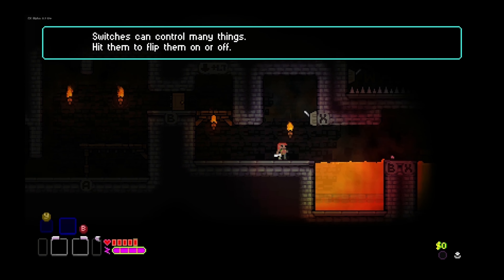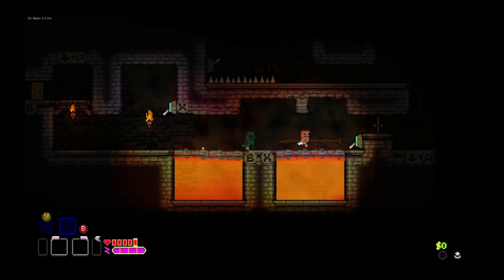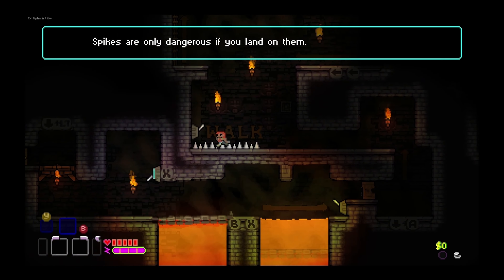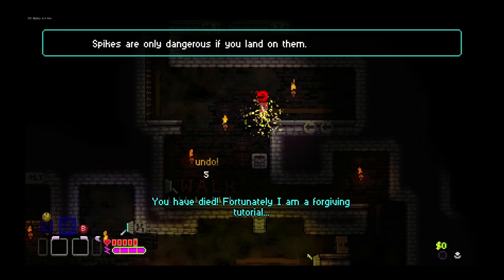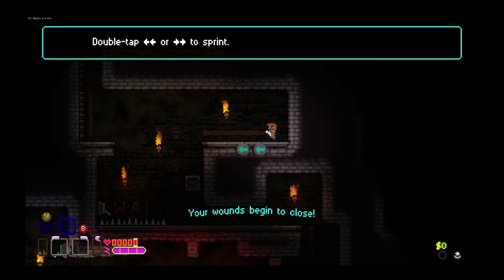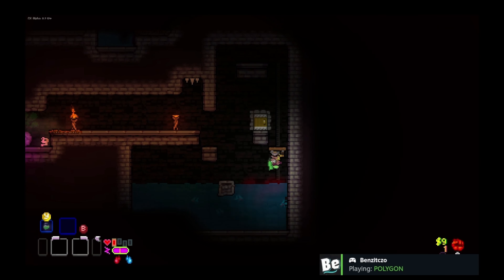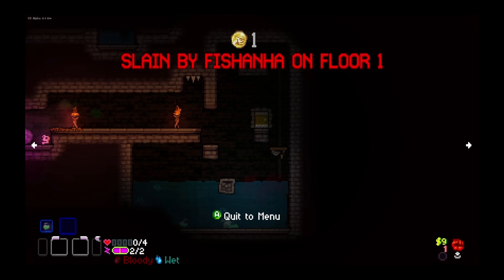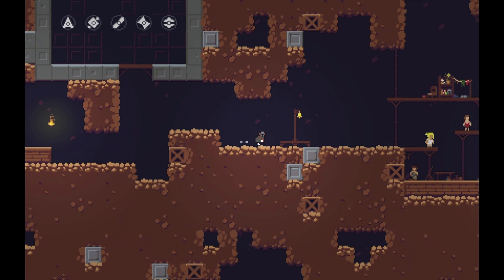The next game is Catacomb Kids. I actually played this before this list, and the tutorial would crash the game. I'm not certain when they fixed it — whether the developers fixed it or a new version of Proton did — but the tutorial no longer crashes. You can actually learn how to play now. It's a roguelike in a more literal sense; the randomness is an intrinsic element. This game is extremely brutal, even by roguelike standards. Death is abundant, and you need to master the mechanics. But the game is really fun.